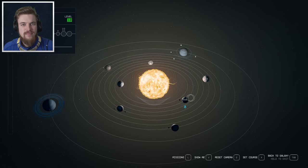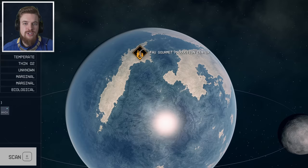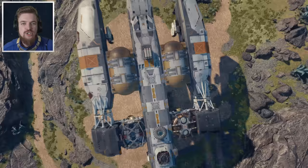On this planet, you will find the set location called the Tau Gourmet Production Center, which the main quest of the UC questline will actually take you to. But you can also come here before it, or even after that quest if you've already done it, just to pick up this weapon.